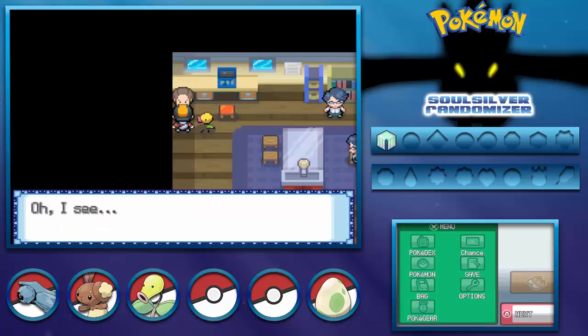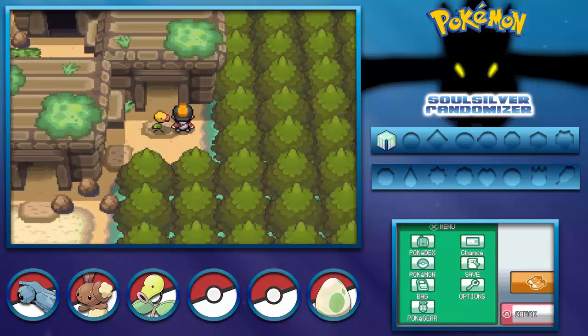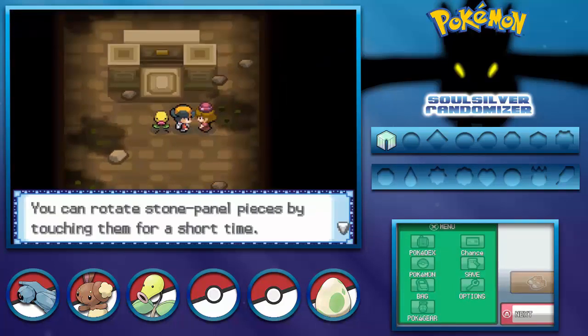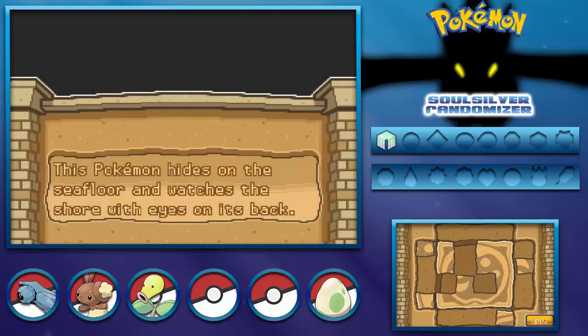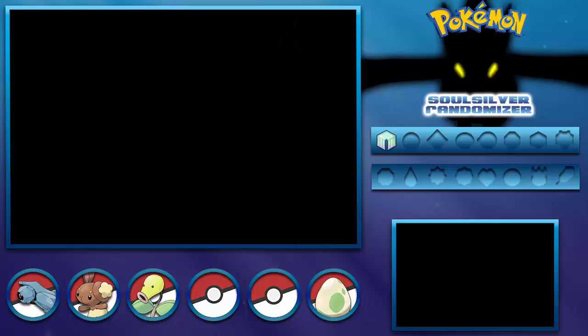The Ruins of Alph is kind of a special place for me in Pokemon - it's one of the things I can remember big from when I played the original Silver as a kid. I would sit forever trying to do these puzzles. There was a key item that helps you decrypt them, but as a kid I spent a lot of time on these normal sliding puzzles. After you completed them you could encounter Unknown. So this is a Kabuto puzzle - and boom, first set unlocked!